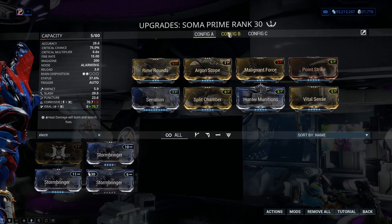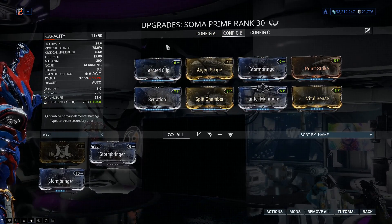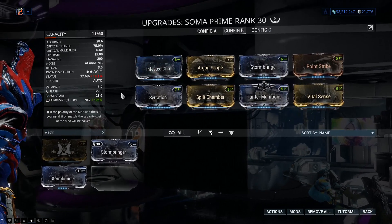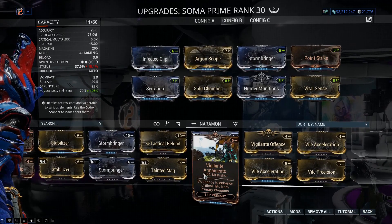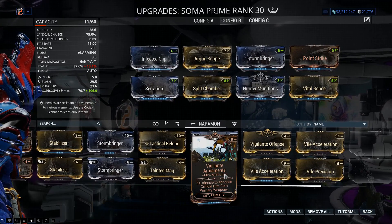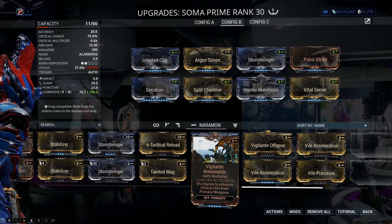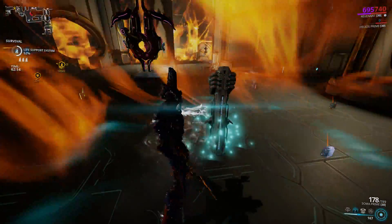Whether you go for dual stat mods or full elemental mods is entirely up to you. One helpful tip: if you're running a crit weapon in Warframe, put two Vigilante set mods on your sentinel. This increases your weapon's crit potential — yellow crits can become orange, and orange crits can become red. If you use sentinels with any critical weapon, I'd definitely advise sticking two of those on.